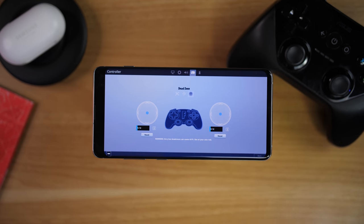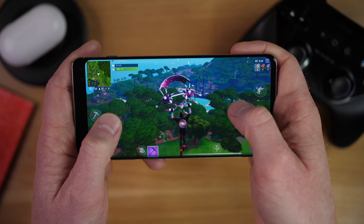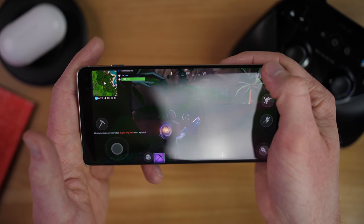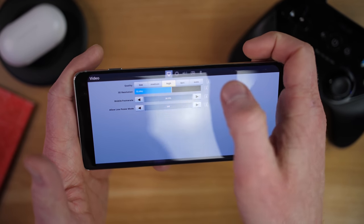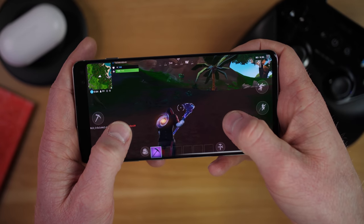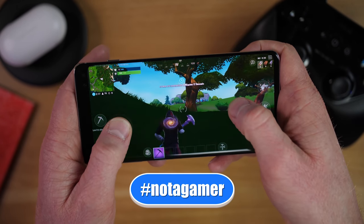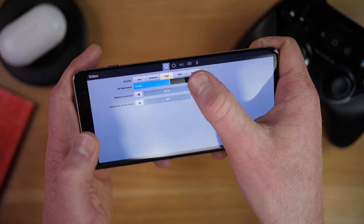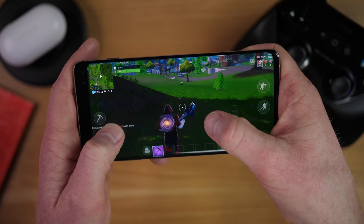Now that we have all those settings set, let's go in and play a quick game. During the game at any time, if you would like to adjust the quality settings, just select the menu up here, then select settings, and right here you can adjust. You can go back to 30 or 20 frames per second and bring the 3D resolution down, then select apply and back. A little downgraded, but maybe you'll have better performance during intense action sequences. Switching back to high quality, you can see a lot more detail and it's very smooth in gameplay.